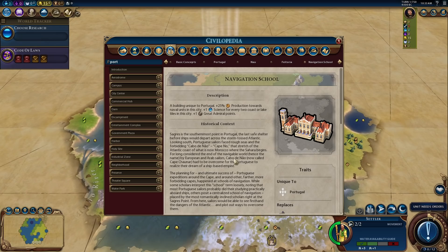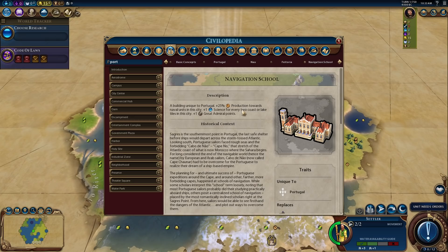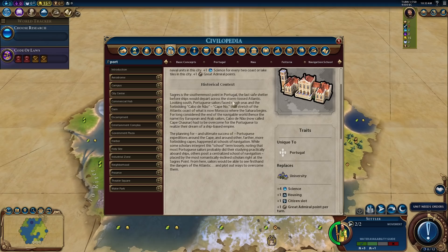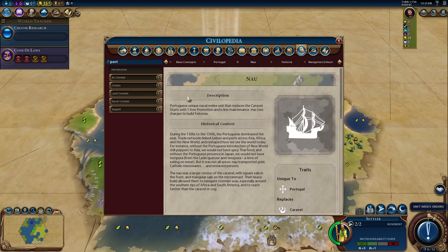The Fatoria can only be built adjacent to luxury or bonus resources in territory belonging to other civilizations or city-states that we have open borders with. Must be built on a coast or lake tile adjacent to land and not adjacent to another Fatoria. They can't be removed, so our opponents will not be able to remove these once they are down. The Navigation School is a unique building for Portugal — 25% production towards naval units, plus one science for every two coast or lake tiles in the city, and more great admiral points. It replaces the university, and we can get extra science for coastal tiles regardless of campus location, which is great.